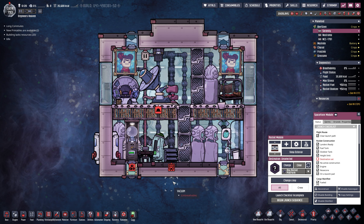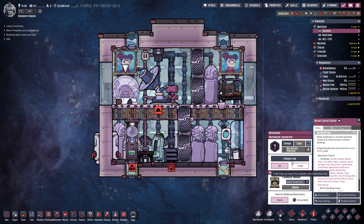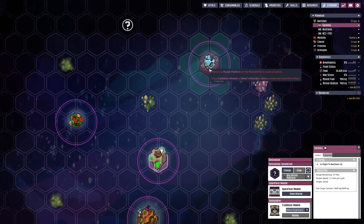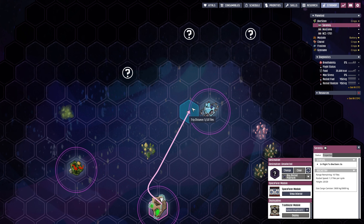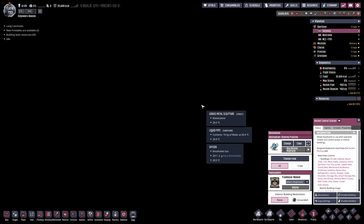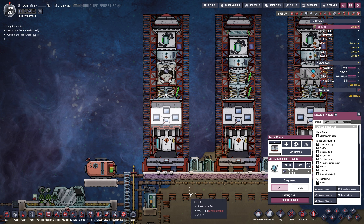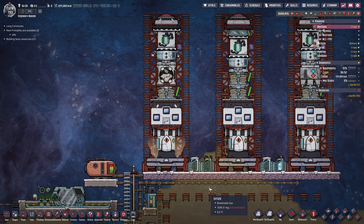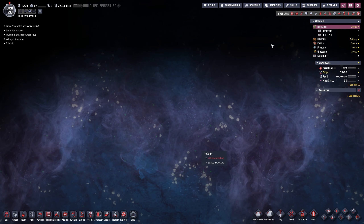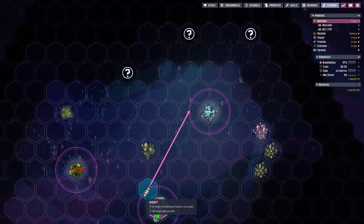We now have 35,600 calories - more than enough. We're going to change the destination to Frostino. Let's set the destination, head back to our Bierstein map, and begin the launch sequence. Gemster, it is your time to shine! He enters the rocket and he's gone. How long does it take? We need 2.6 cycles - not a big problem at all.